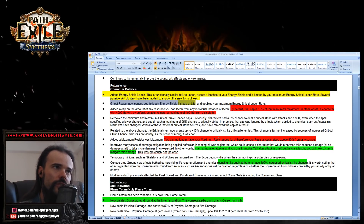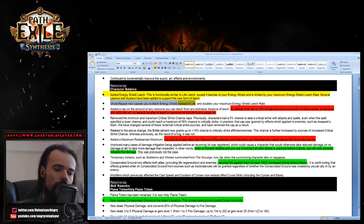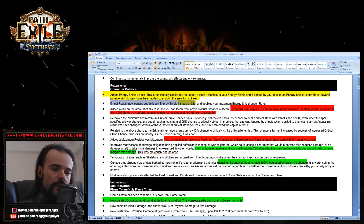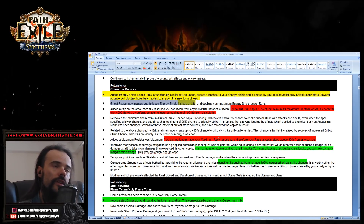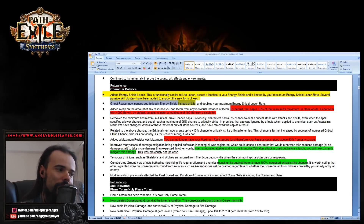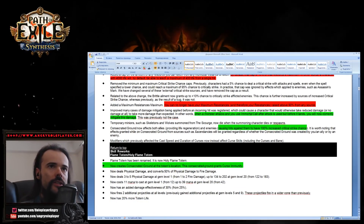The max resistance cap of 90% applies to everything combined — Rise of the Phoenix shield, Loreweave, +1 corruptions, all of it. This is why everyone is trying to buy Loreweaves and divine them for 80%, because Loreweave will also get a nerf. When a monster attacks and you use Immortal Call after the attack is used but before it lands, you will now correctly mitigate that damage.